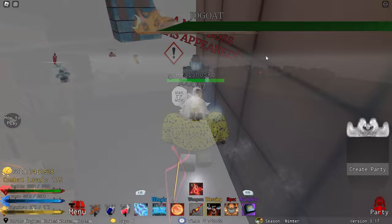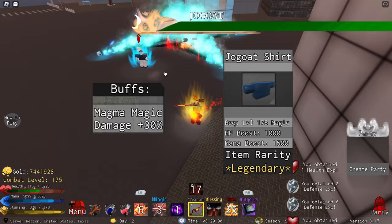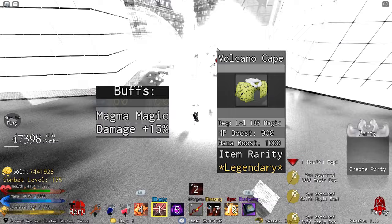Another item he drops is going to be the Jogoat Shirt. This gives a 30% magma magic damage buff as well, and it gives 1000 HP and 1500 mana, which is the exact same stats as the Infinity Hyori and the Cursed Hyori, so it is very good overall. He also drops the Volcano Cape, which gives a 15% magma magic damage buff with 900 HP and 1000 mana boost. It is a little bit worse than the Infinity and Cursed Scarves, but not by a lot.